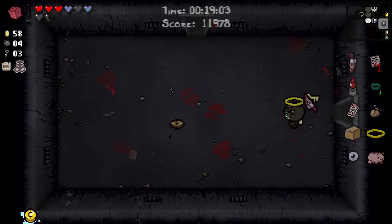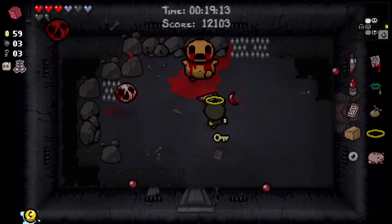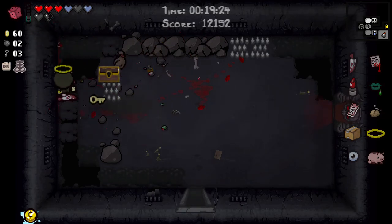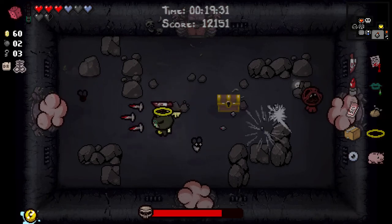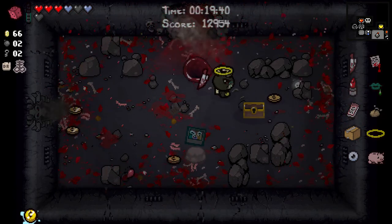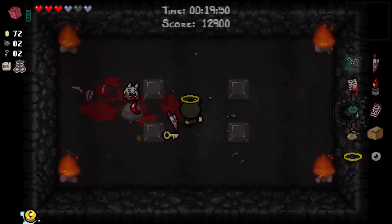Our damage penalty is probably going to be where it usually is, right up at the top, but that's okay. Mom will die quickly thanks to Sacrificial Dagger. Okie dokie - 30 seconds to beat Mom is plenty of time. And there is indeed a Tinted Rock in the middle of this floor. Please die. Plenty of time. We are going to the dark room. Krampus - I kind of could have told you it was going to be Krampus, but not too bothered.